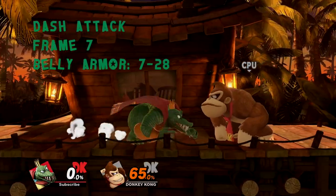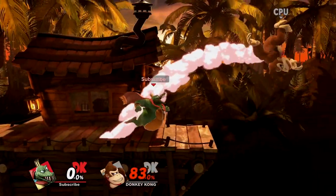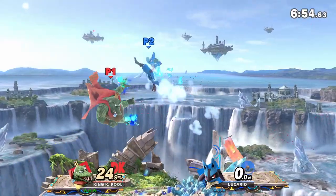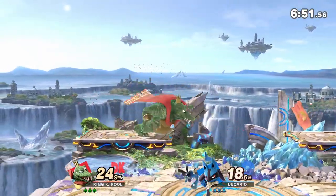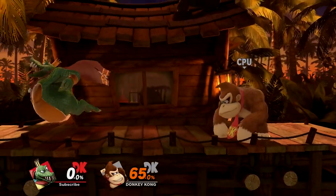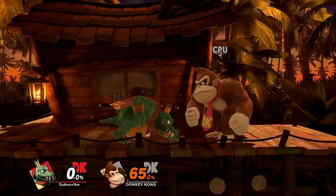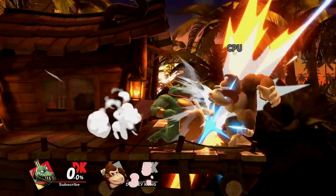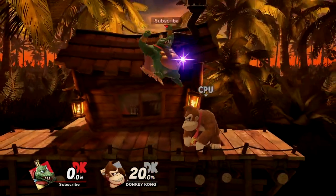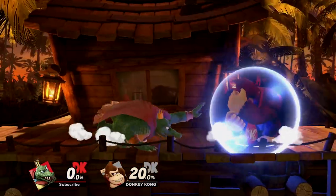Dash attack is mainly used as a quick burst option to take stocks and catch landings. It has a strong hit at the start followed by a lingering weak hit. The fast startup and belly armor make for an effective burst option, and is something opponents always have to respect. This is made even scarier with the use of instant dash attack, which is done by dashing and immediately flicking your C stick forward. Combo-wise, you'll mainly be using it out of a forward throw or landing aerial at low percents. It's a strong move, but do not spam it, as it's super high commitment and will never be safe on shield, even if you cross up.